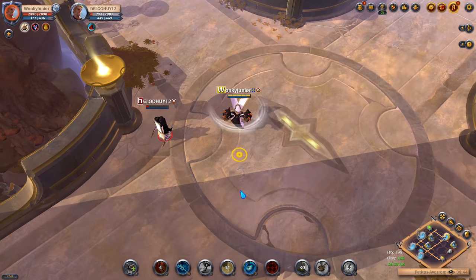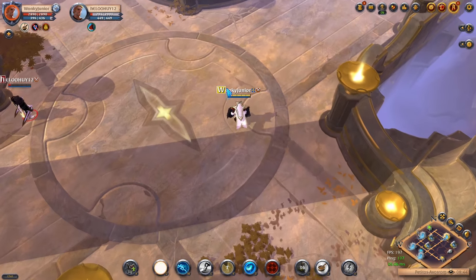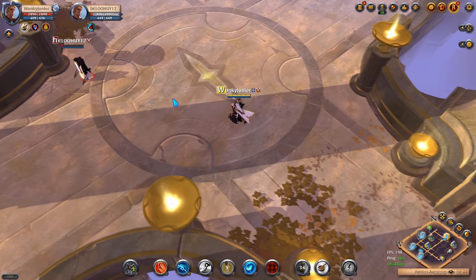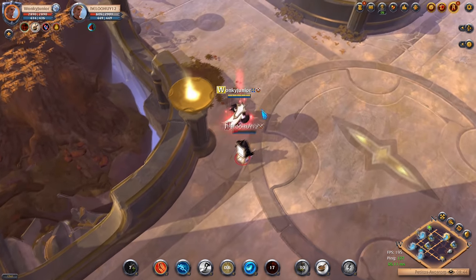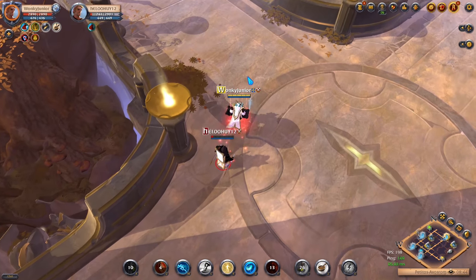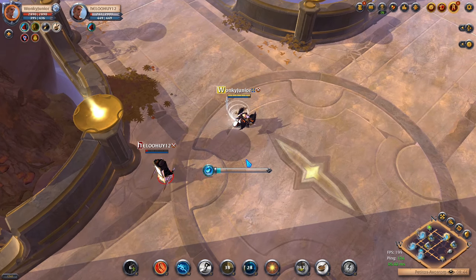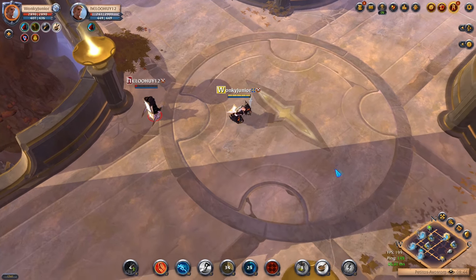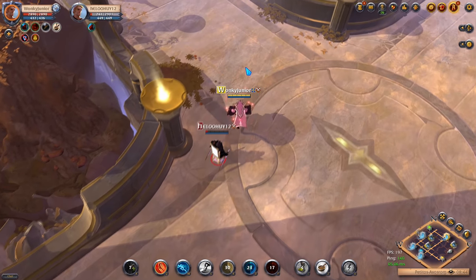At the start this build may seem complicated, but it's actually very simple: attack the enemy with F plus E plus W, then use the R plus D combo, which gives you time to get your spells back. As soon as you activate the R ability, you become immune to any incoming attacks. In conclusion, this build is very strong and I've seen it used by a lot of new and old players. So if you're looking for a cheap but strong build, here it is.